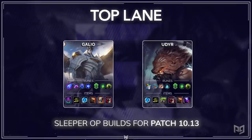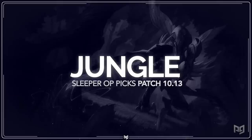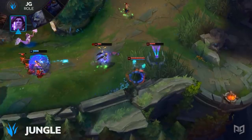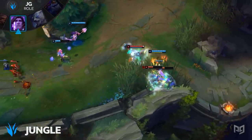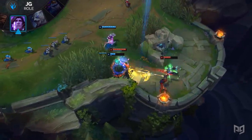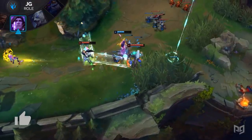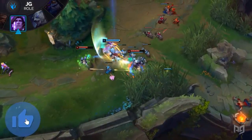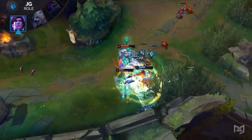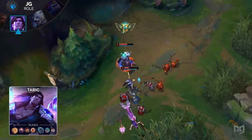Next up is the jungle. Our first jungle build this patch is Taric Jungle. While Taric Jungle has been slowly gaining popularity, it's far from mainstream. Taric Jungle packs a surprising punch as he's actually a very powerful duelist. The biggest reason for this is his passive — whenever Taric casts a spell, his next two basic attacks deal bonus damage and reduce the cooldown of his basic abilities by a full second. This allows him to run through loops of his Q, cycling healing and bonus damage. If attached to an ally, Taric will heal himself as well as them. This proves incredibly useful during 2v2s as well as 3v3 scenarios, making Taric an extremely powerful counter ganker as well.